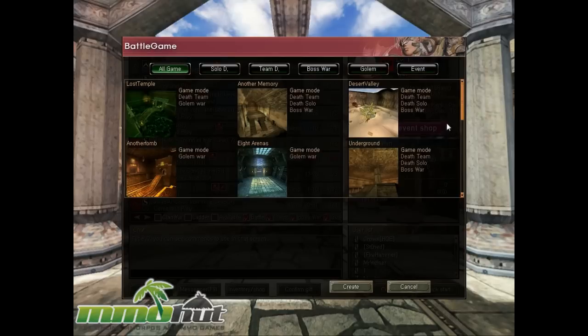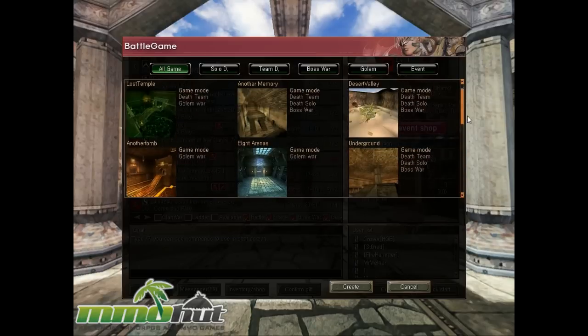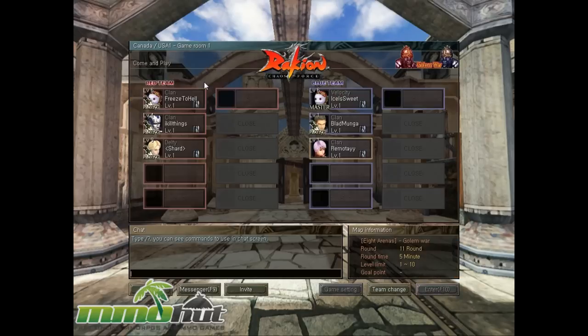We can see the various games and maps. The game has 18 different maps — that's crazy — and each map supports various different game modes. The game actually has a total of 6 game modes, ranging from free-for-all combat in the battle modes to the more interesting stage modes, which pit players against endless waves of monsters. The most popular is the death match mode, although PvE modes are great for farming XP and money.